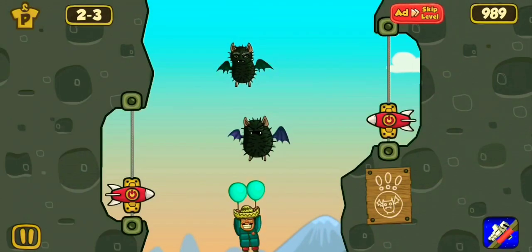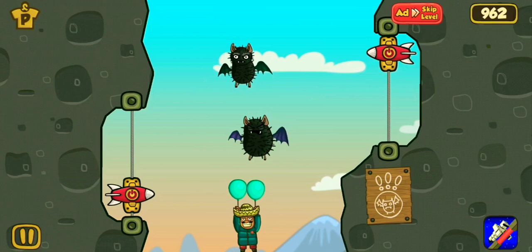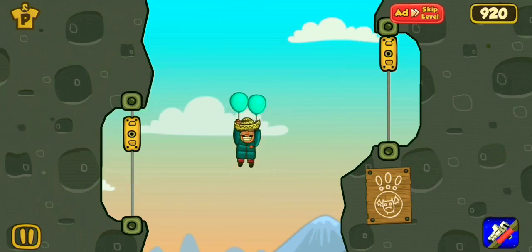Move to the next level. Here there are two vampire bats. Just knock them with these rockets. Here Pancho clears the path and moves to the mountain.